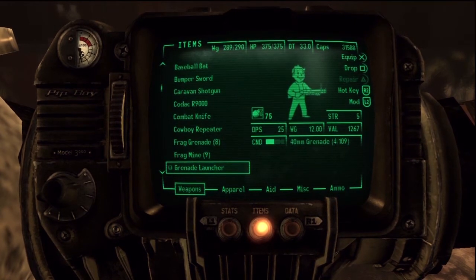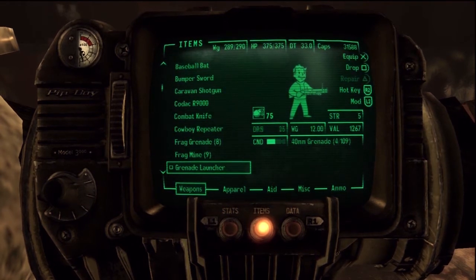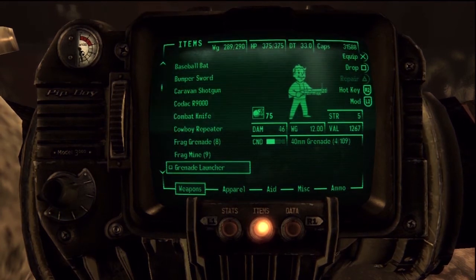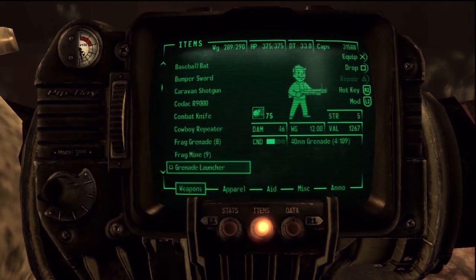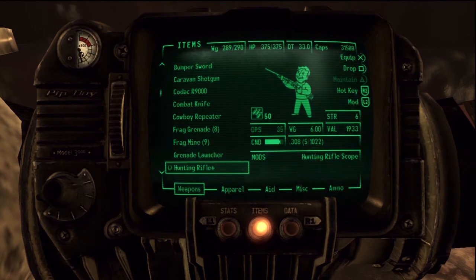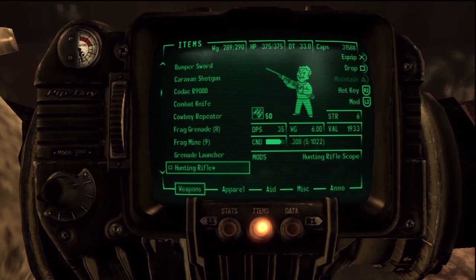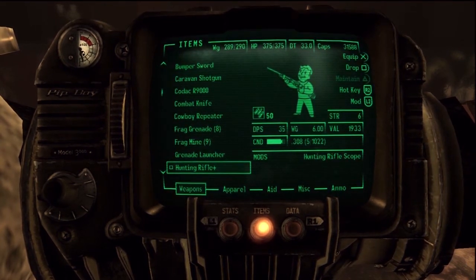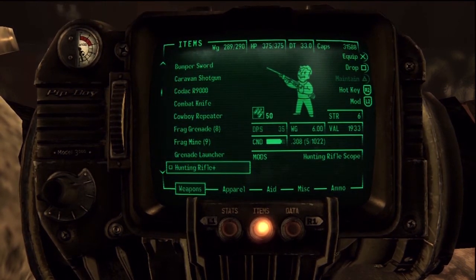The grenade launcher is the best out of the grenade weapons besides the grenade machine gun. The grenade rifle is only worth about 300 to 400 caps, but the grenade launcher — look at this, not even half health and it's 1,200 caps — so if you find a couple of these, sell those. The hunting rifle is not a great example here because it has a scope which adds to the value, but normal ones are about 1,200 to 1,500 caps in good shape, so sell those because you don't have a lot of ammo early on.